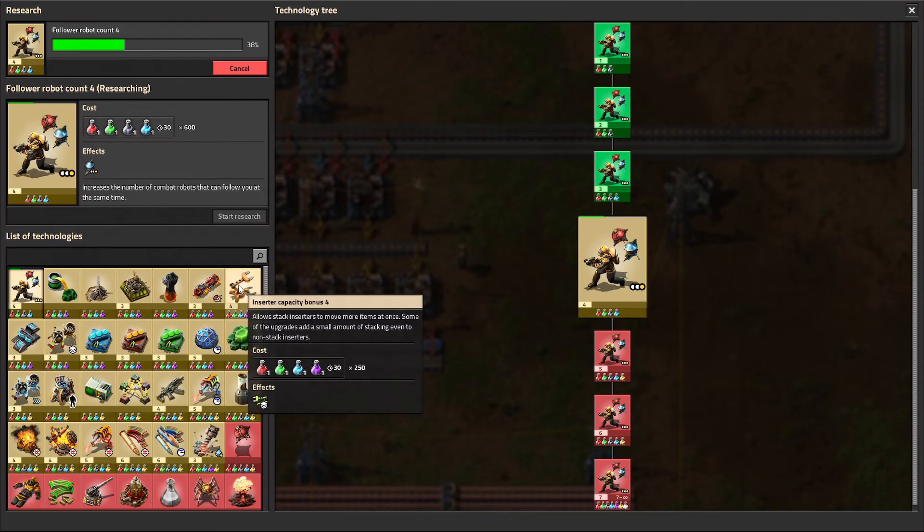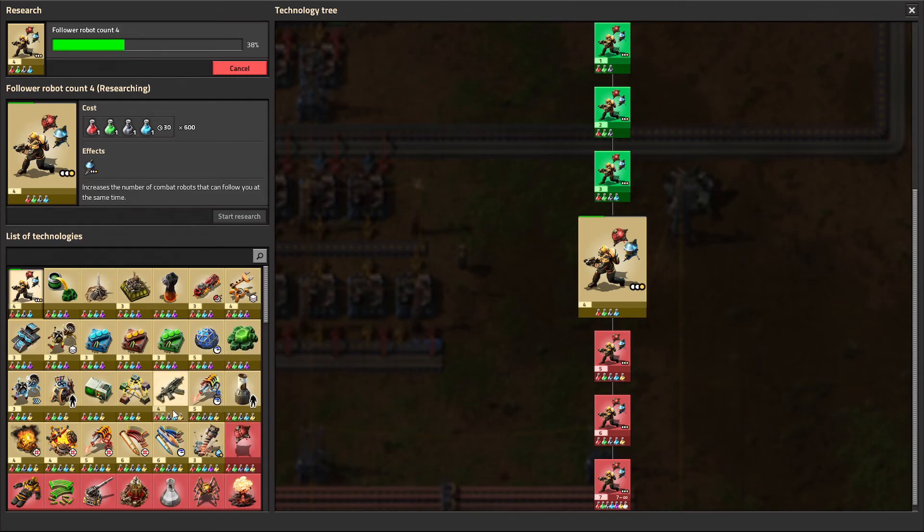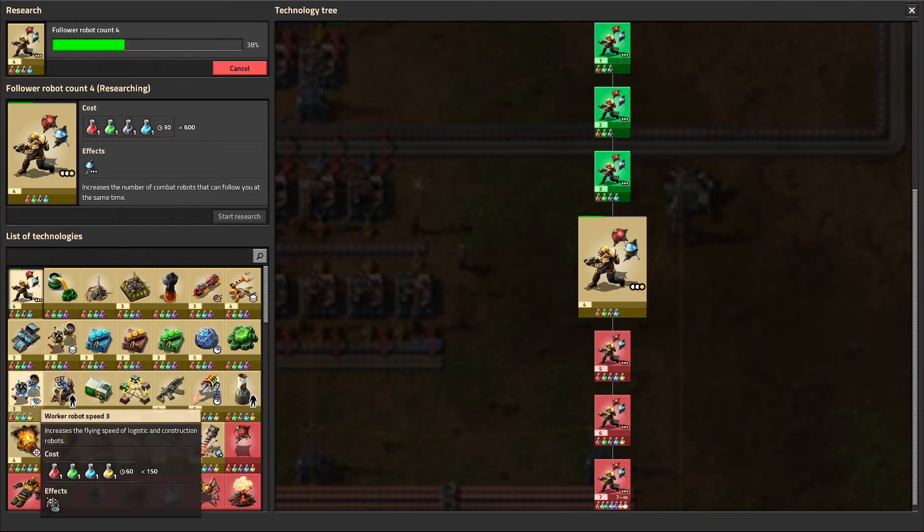We've got braking force, inserter capacity, lab research speed, the various combat upgrades, improving our robots, etc.